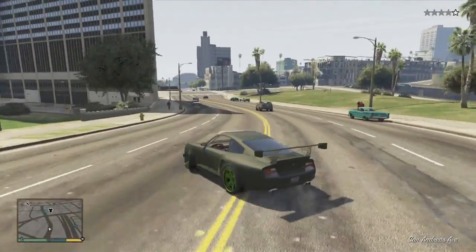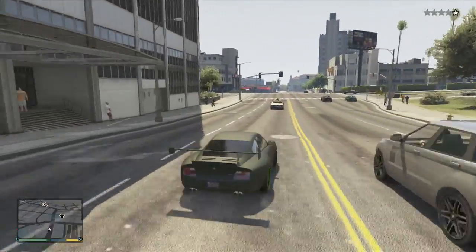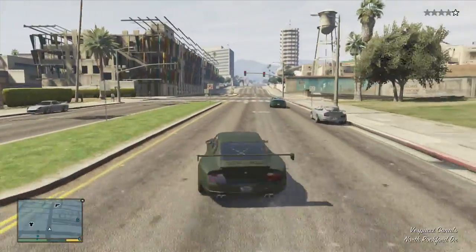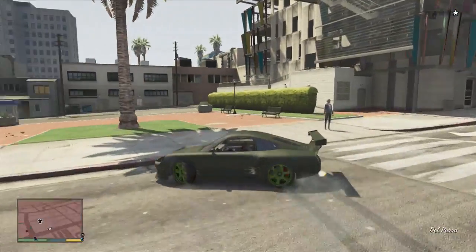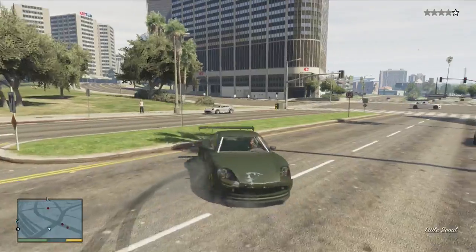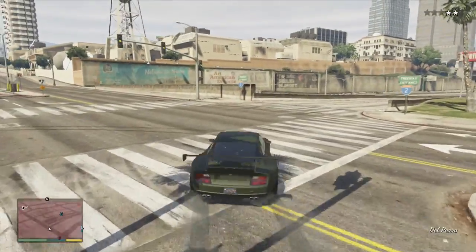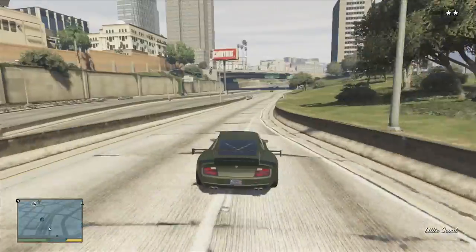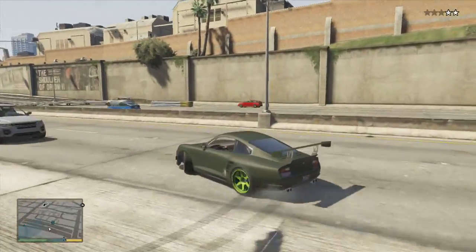I'm just loving the way this thing exits corners. There's a lot of cars we've driven in this game that just kind of blah out of the corner, but this one - look at it, it actually holds coming out of these corners. That is why I am absolutely loving this car. I would definitely recommend this for a drift build, absolutely. And we got to escape these cops right now - gonna put this car to its paces. I don't like the po-po trying to ruin my drift fun.